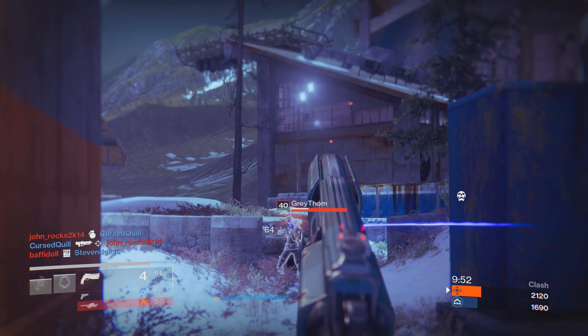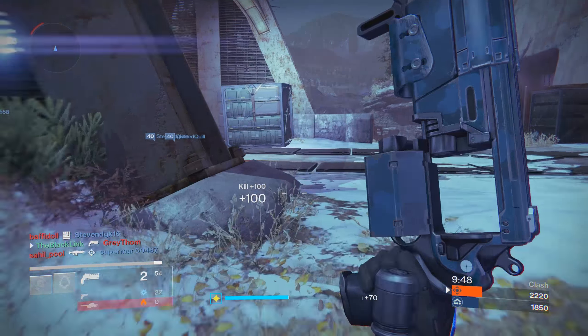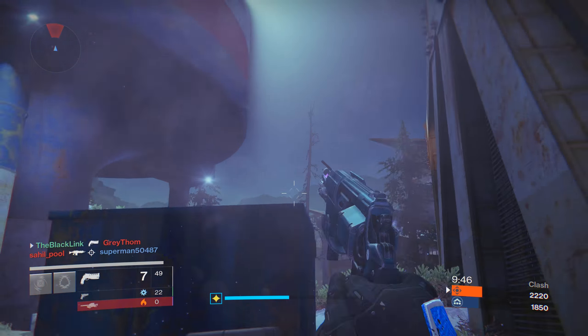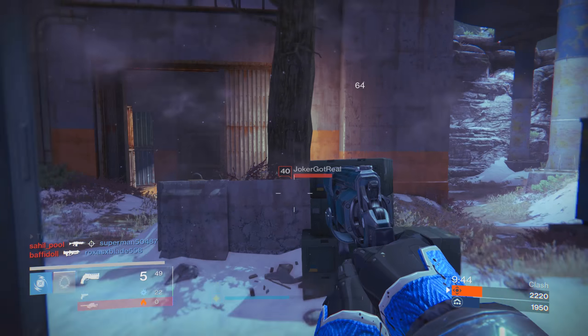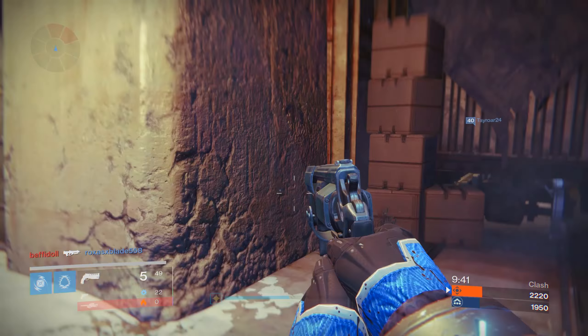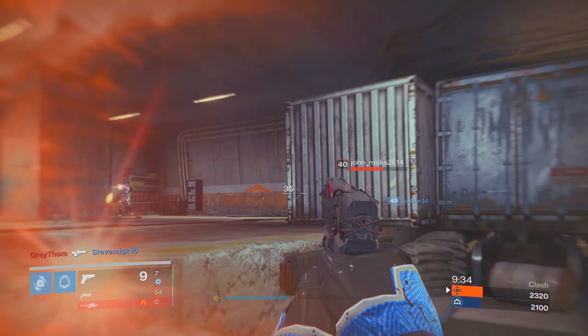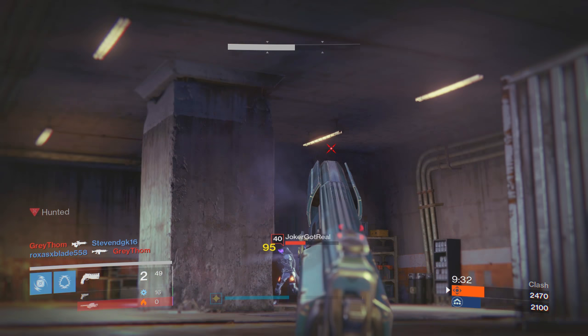Now this is a really interesting weapon. Its naturally massive range and impact give it a potential optimal time to kill of about 0.5 seconds against low armor opponents in the Crucible, able to basically take them down in 2 crit shots. And if you get the right type of roll, you can actually extend that 2-tap potential to higher armor Guardians as well, although we'll be talking about that a little bit later.